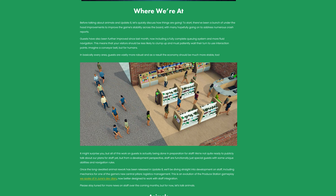To start, there've been a bunch of under-the-hood improvements to improve the game's stability across the board, with many hopefully going on to address numerous crash reports. Guests have also been further improved since last month, now including a fully complete queuing system and more fluid navigation. This means that your visitors should be less likely to clump up and must patiently wait their turn to use interaction points. In basically every area, guests are vastly more robust, and as a result the economy should be much more stable too.